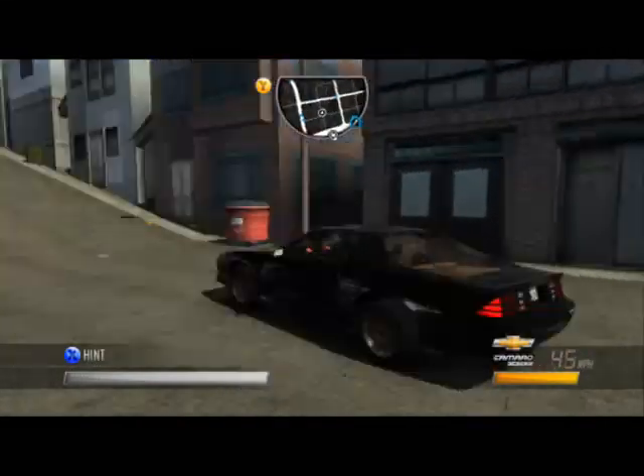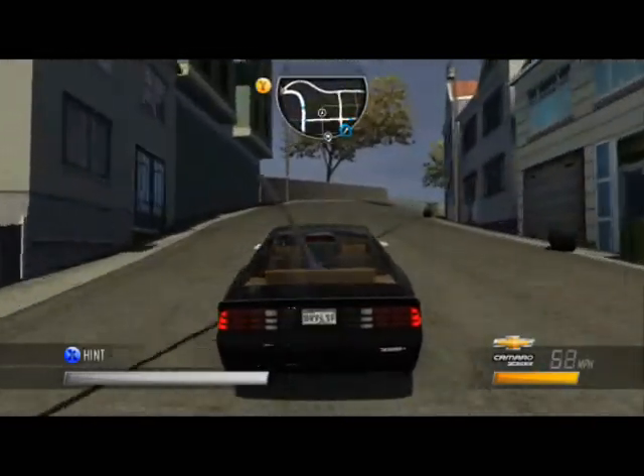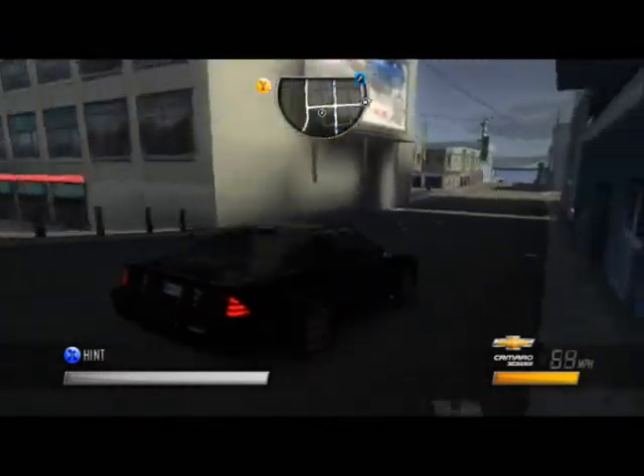A Dodge Ram 1500 would easily take jumps. The low ground clearance is a double-edged sword — for one, it makes it bad at jumps, but it also helps this car turn really fast and really hold grip.